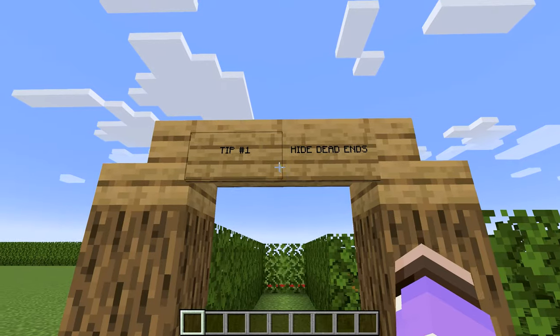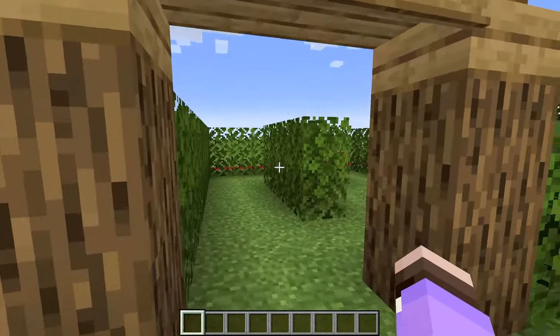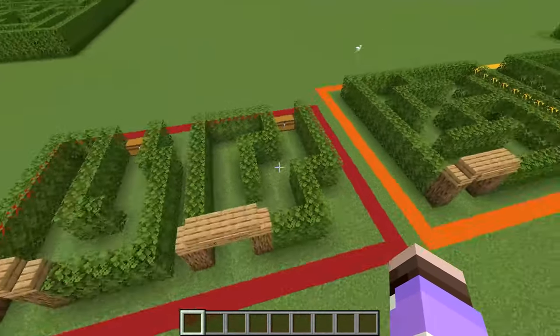Tip number one: hide dead ends. When possible, don't make it immediately obvious that a pathway is just going to end, because then the runner will know exactly where to go. Instead, you want to hide little corners at the end of the halls, which makes the runners second-guess themselves or have to clear a corner rather than just immediately turning the other way.